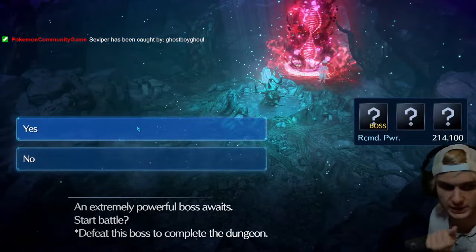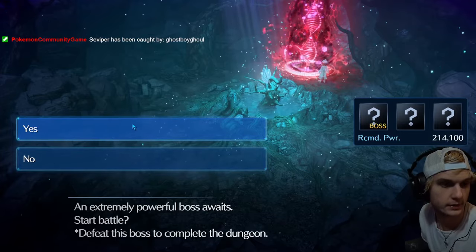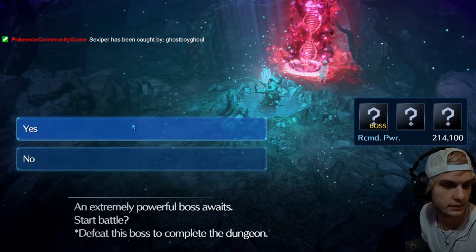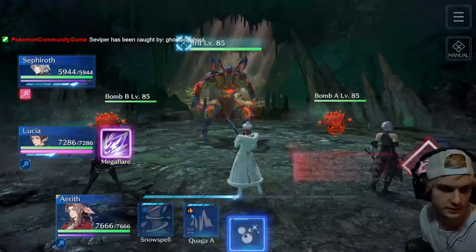I wish I had Shiva right away, but I didn't want to wait to summon charge on that. We've got to get Sephiroth's summon gauge up right away, before launching all our Bahamut and Ifrit.